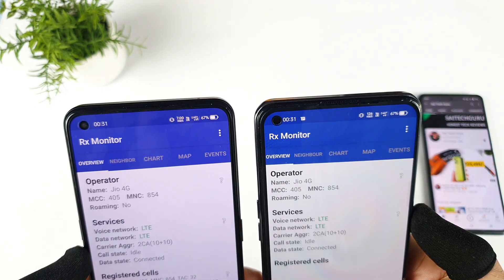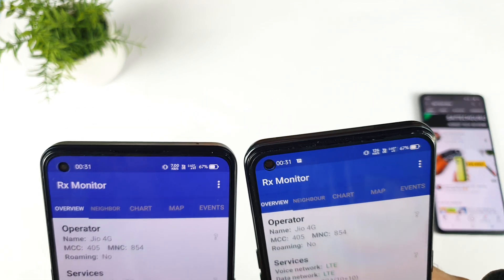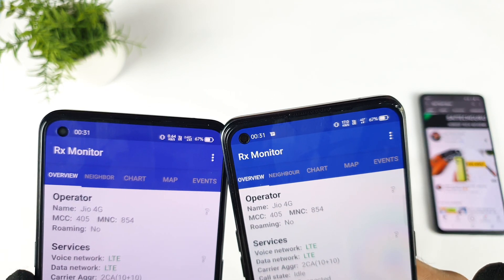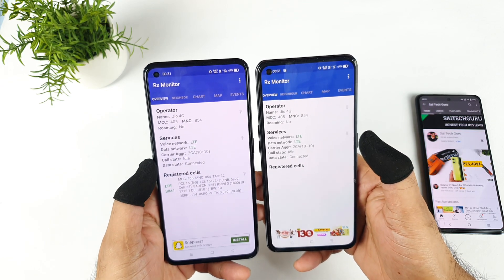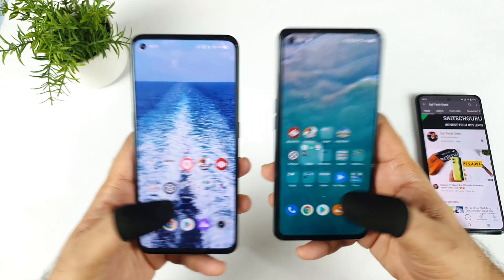So the Jio SIM card — you can clearly see the proof — and 4G plus aggregation you can see on the top of the notification panel. Both phones are getting 4G plus in the same location, no issues at all.